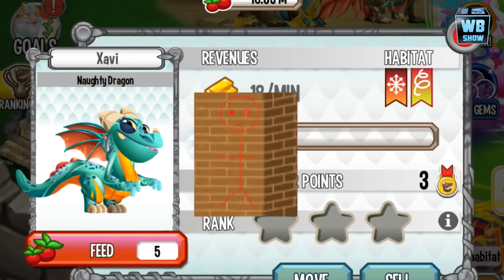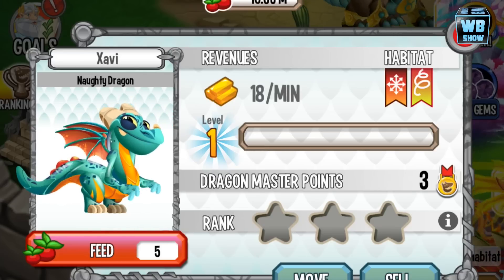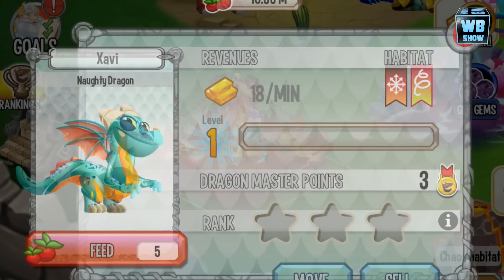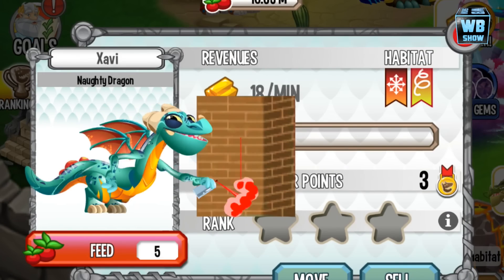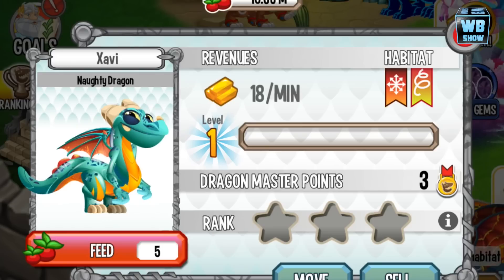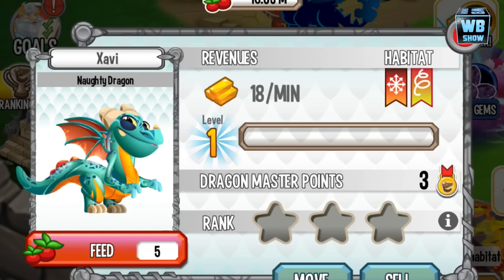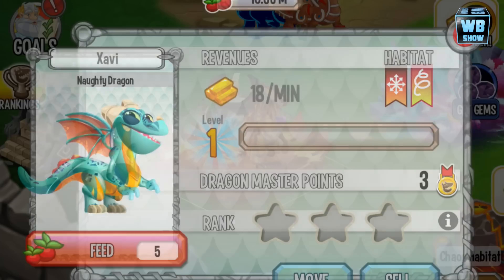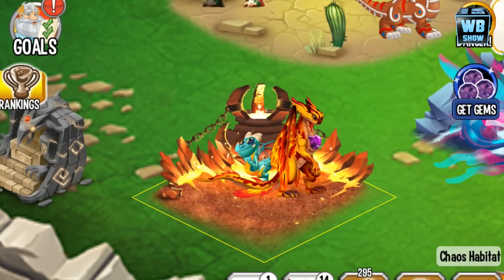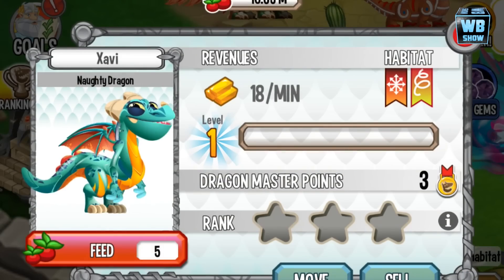What makes him naughty is that he goes onto buildings and starts spray painting them. This is the first form of this dragon. Let's take a look at it in habitat view — this is what it looks like. Going to feed now.